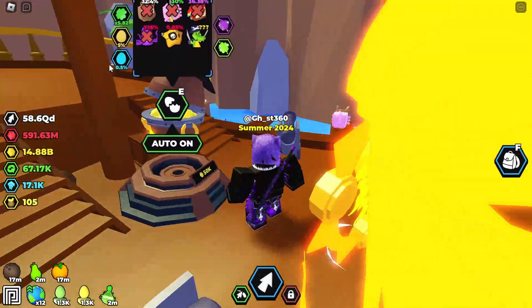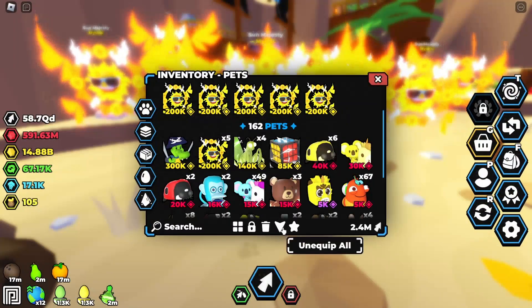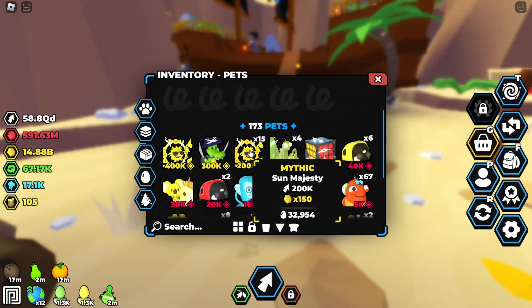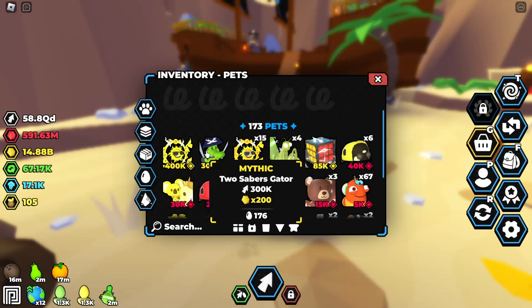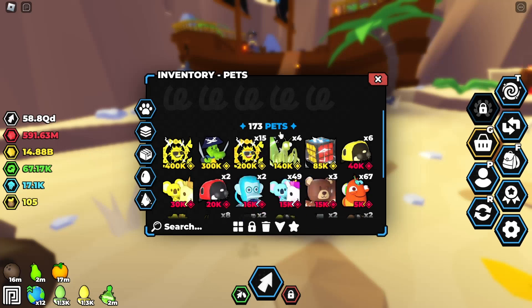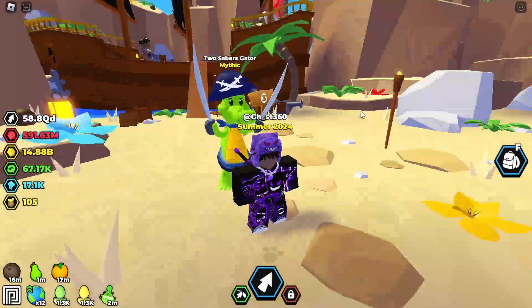I'm going to do a quick little showcase — show you guys how it looks, stats and everything. Let's unequip every single pet that we have. It's this mythic right here, it's called 2 Sabres Gator. It is times 200 for the sun currency, compared to the previous mythical, the Sun Majesty, which is 150. Tap-wise it's 300k compared to the other one's 200k.